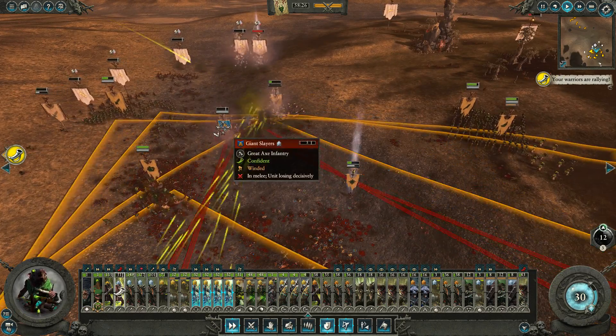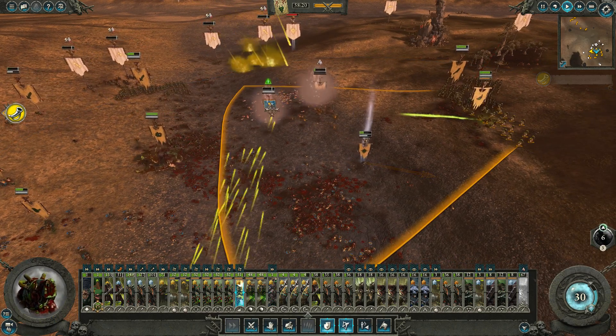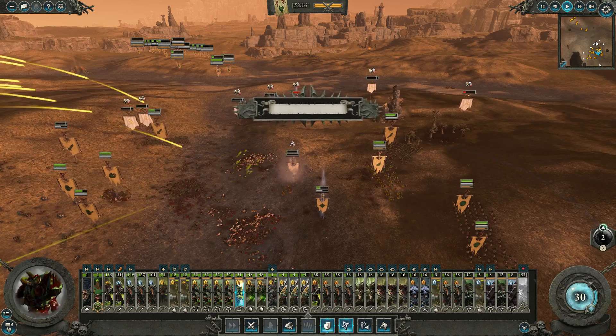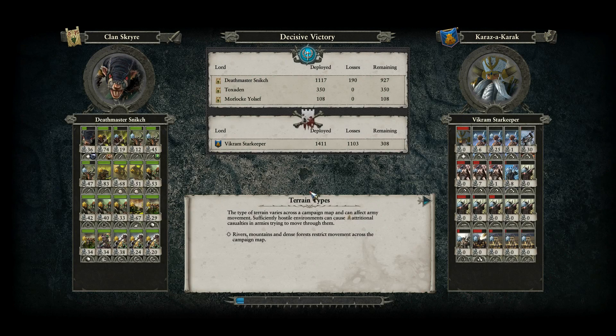All Rattling Guns on the Giant Slayer unit — everybody else stay the hell away from them. Very, very easy. I do love a good ambush battle. We took 190 total losses.